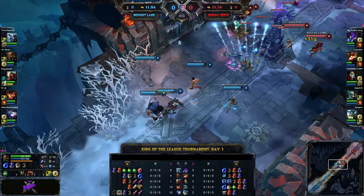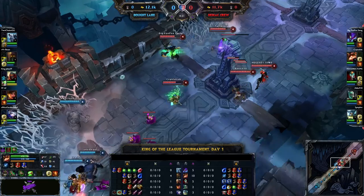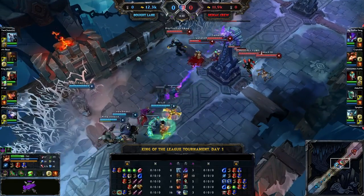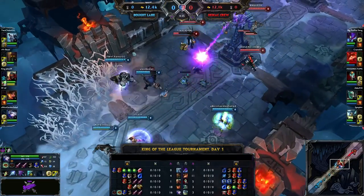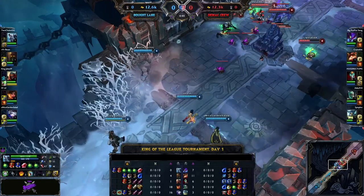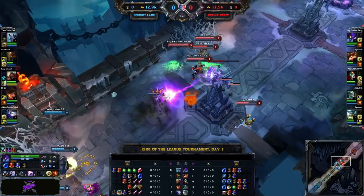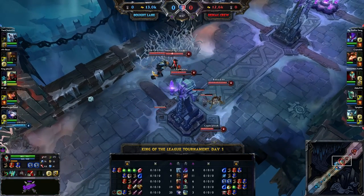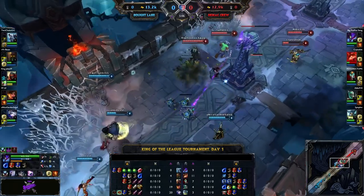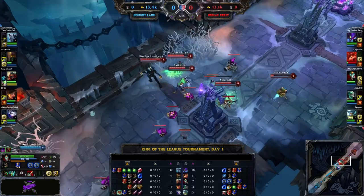Ash is definitely getting those last hits with her volley, and Sivir is tailing — actually she just took the lead with her boomerang. The AD carries have a huge advantage in terms of last hits. Look at Chrysalis — that little rat getting shredded! He tried to go for that flash grab on Volibear straight out of the bush — that's got to be terrifying. Kha'zix also has decent poke but with that Tear of the Goddess he's not going to be dealing real damage until he gets some AD. He's definitely the strongest player on Demacian crew's team. Chrysalis is about to go down if he takes one more volley — he has no more health potions.